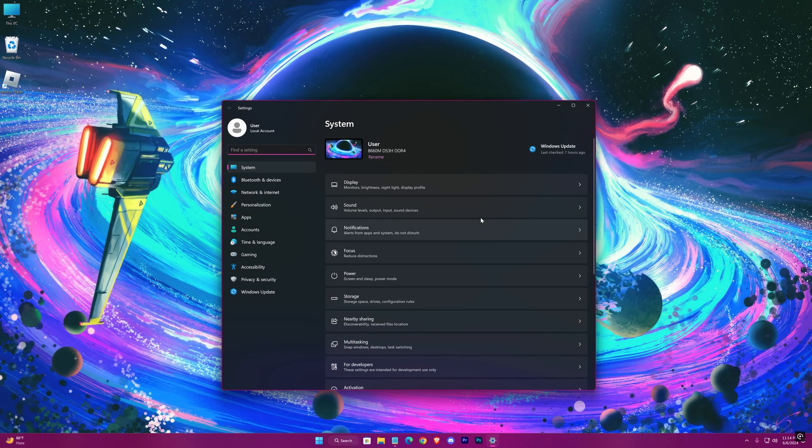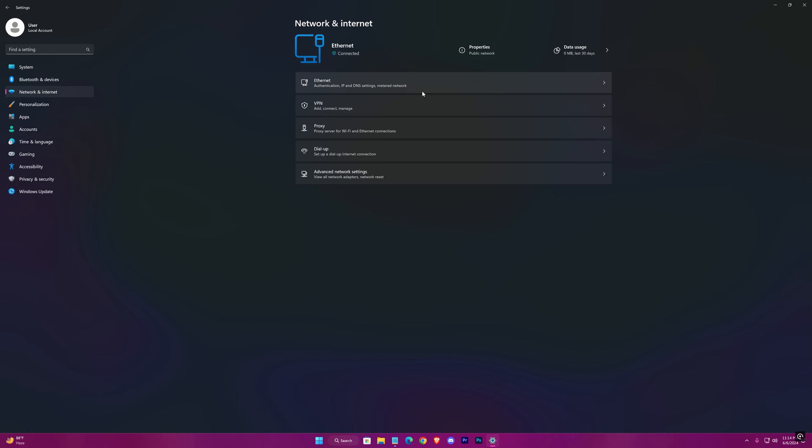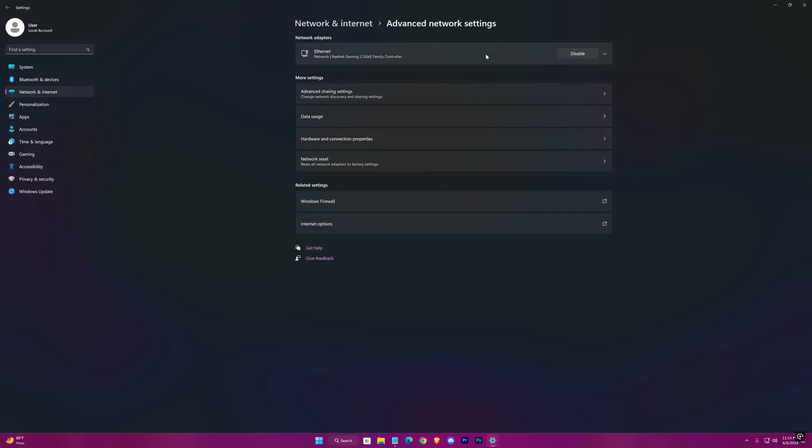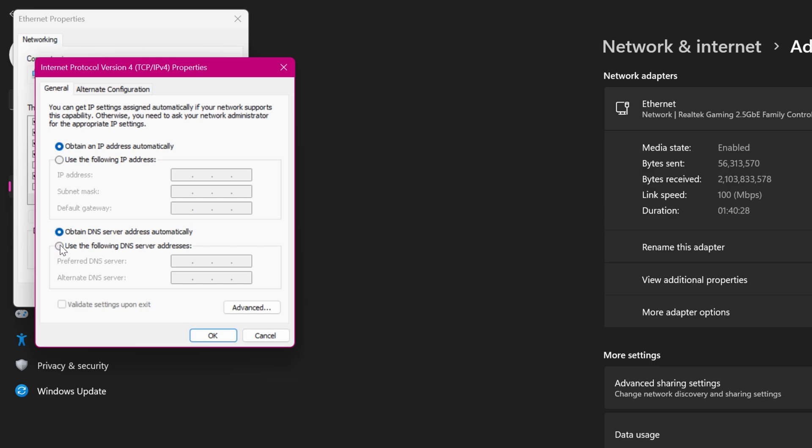Head on to Settings, then Network and Internet, Ethernet, Advanced Network Settings, Ethernet, and press Edit. Select Internet Protocol Version 4. In the General tab, select the manual DNS option. For those with lower ping on 8.8.8.8, put 8.8.8.8 as the primary and 8.8.4.4 in the second row, then hit OK. But if you have lower ping on 1.1.1.1, type 1.1.1.1 and 1.0.0.1 in the second row. Hit OK and exit.